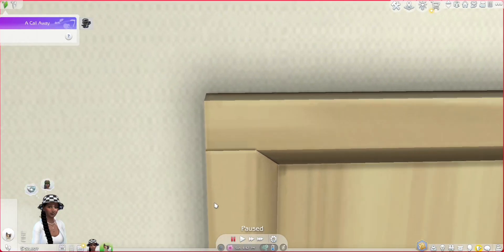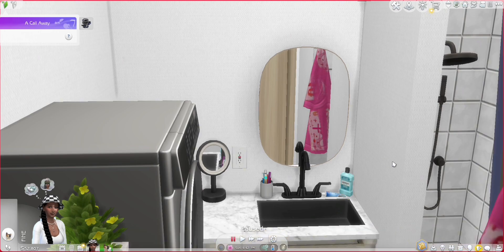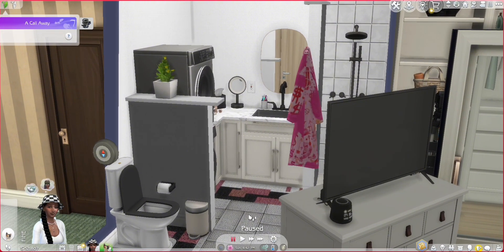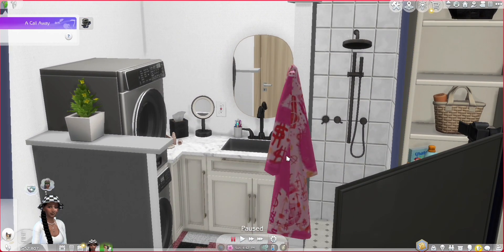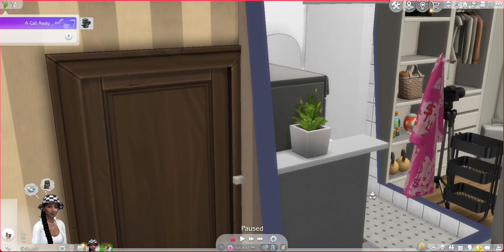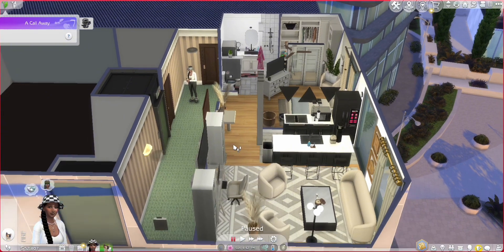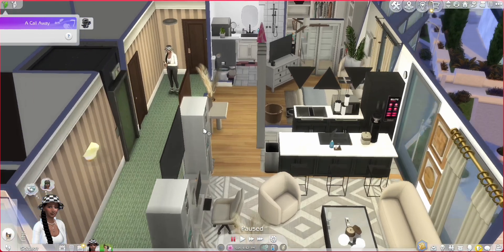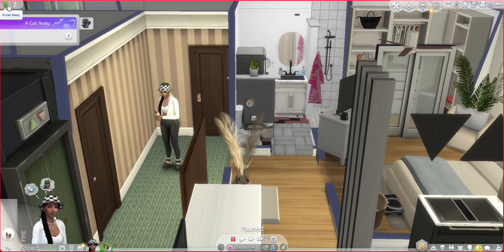This right here is her bathroom. As soon as you come in there's her toilet, trash can, and toilet paper. She has a washer and dryer, her counters, and then the shower area. Here's an overview of how the apartment looks — it's very neutral, very cutesy, very demure, if you guys have seen that TikTok.